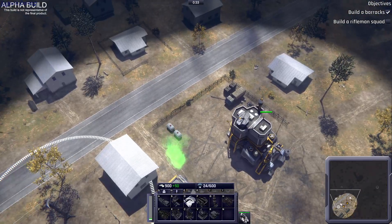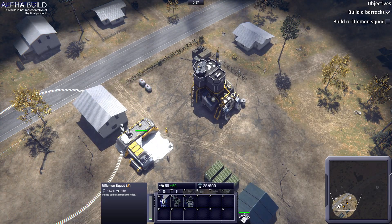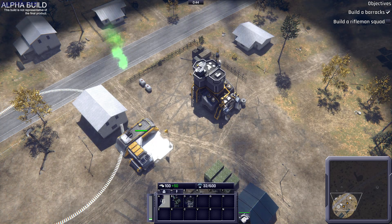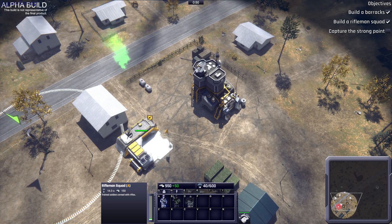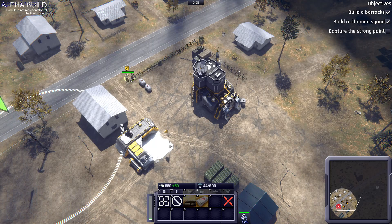Very good. Now with the barracks selected, recruit a rifleman squad. To the west you will see a strong point. Order your squad to capture it by moving them close to its proximity.